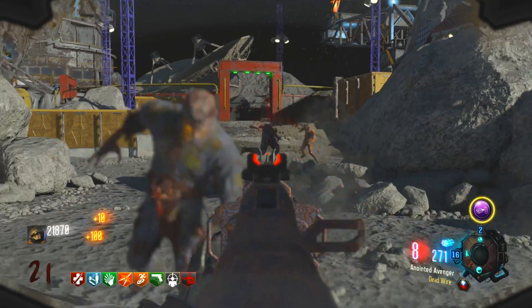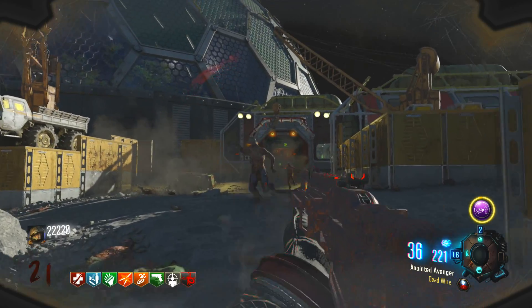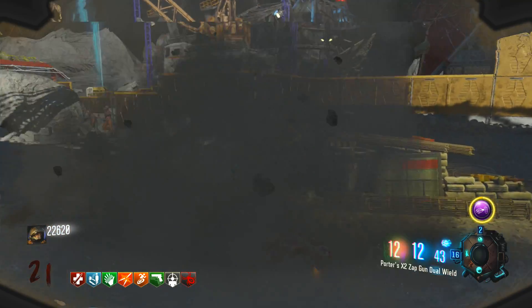The reason I say Blast Furnace or Dead Wire is because I tried every single one of the double pack abilities and those are the only two that instantly kill him. The thing is, you're not actually just shooting him and the bullets do damage — it just kills him right away because of the double pack.